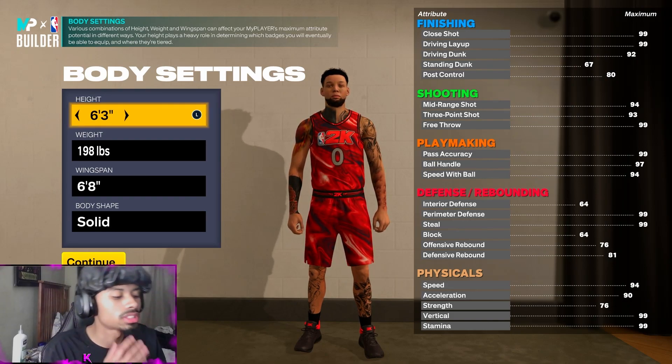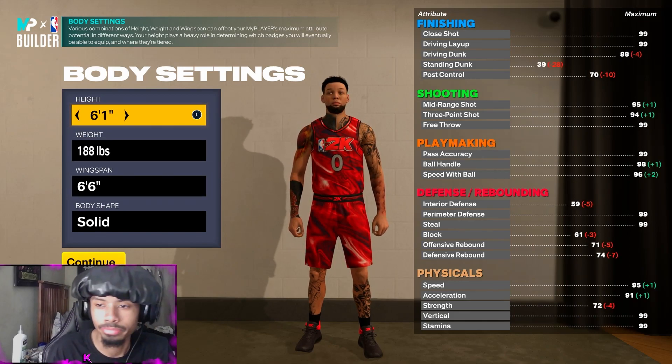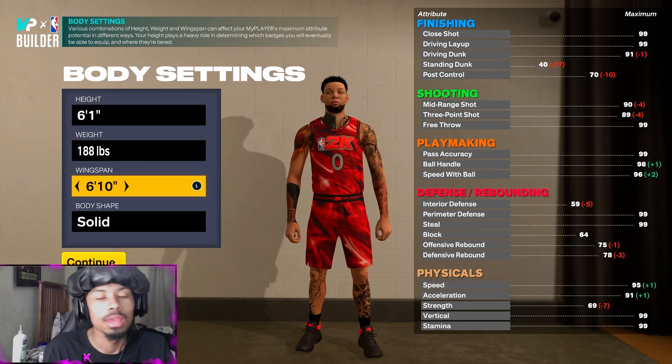I have the numbers set up right here on my phone. Your height is six-one — yes, six-one. Max wingspan, max wingspan. You're going to leave the weight how it is, but you can technically turn it up if you want.